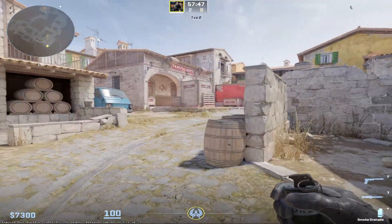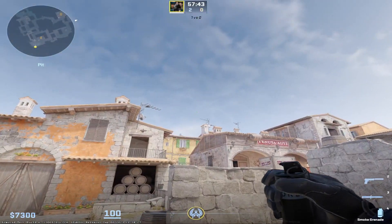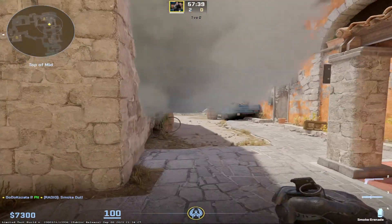This one-way smoke for short has become pretty popular, so here's how you do it. You go in this elevated spot, you cover the A on CASA and you just throw it. It's fast and easy.